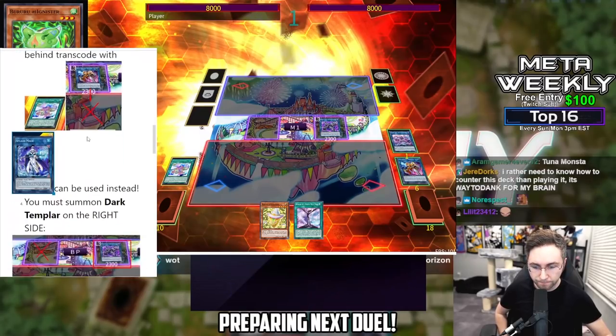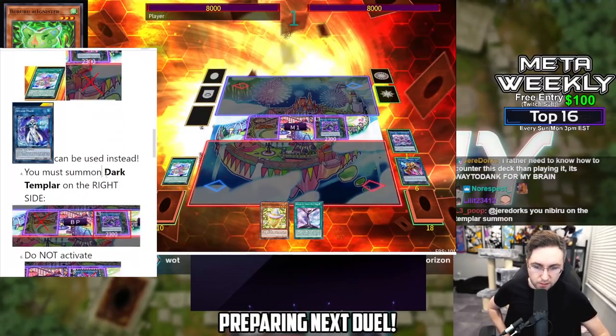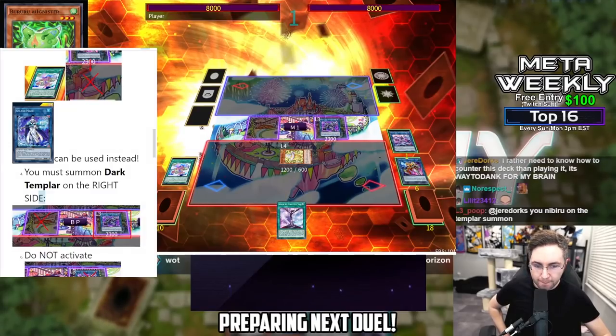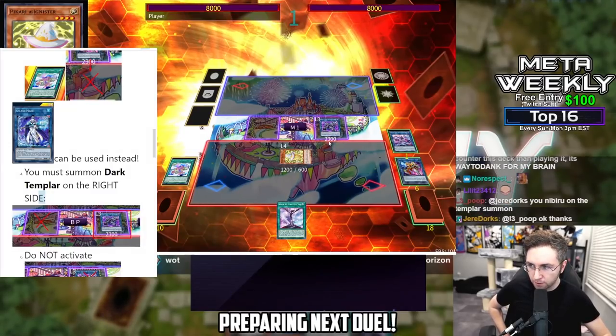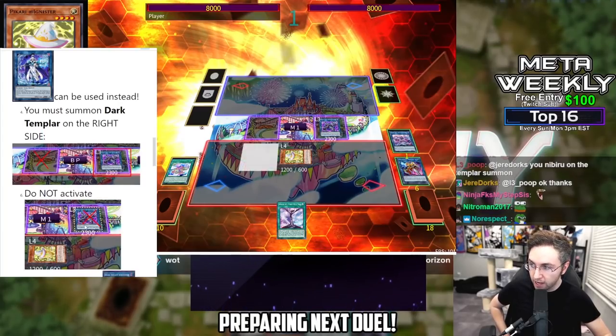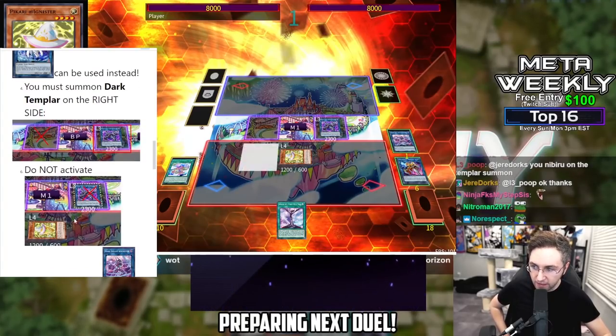Another mistake: you must summon the Dark Templar on the right side. If you summon it on the left, you've screwed up — do not do that. Now we're going to special summon a monster. If you happen to special summon your monster where the Dark Templar is pointing, do not activate your Templar here. If you activate your Templar at that point, you've screwed up.